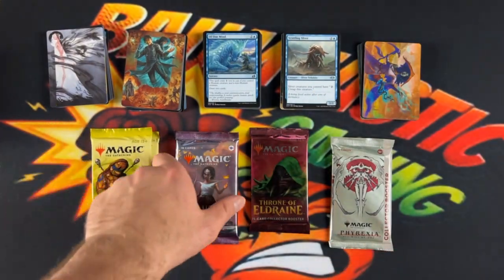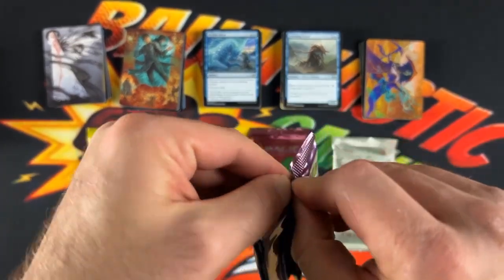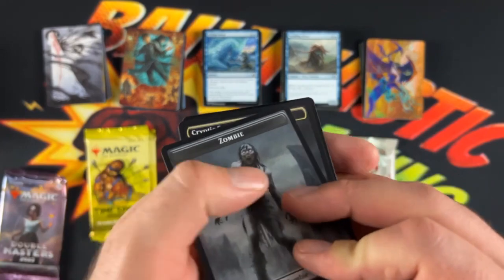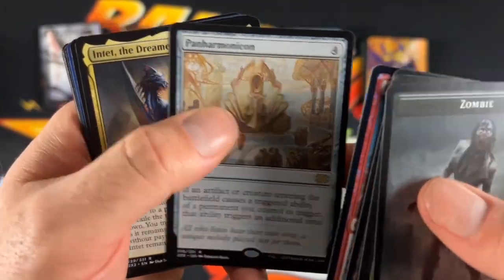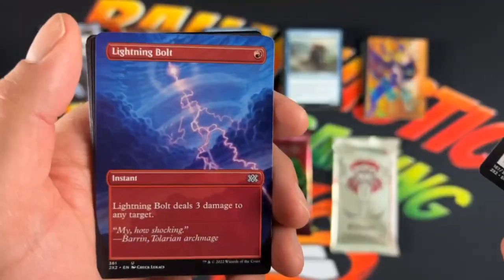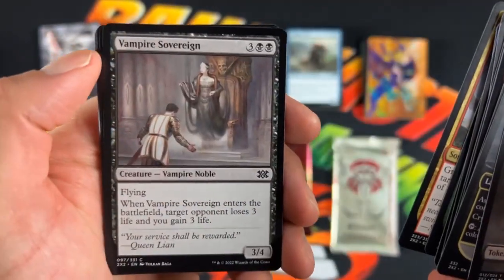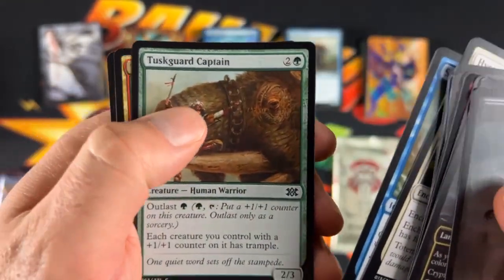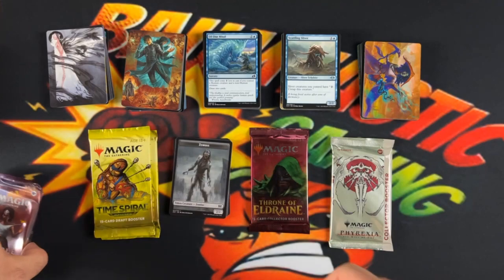Let's do Double Masters next. I'll save Time Spiral for last for the regular packs. There's our Zombie Token and Crypt Expires. Is it Boiler Workers, Living Lightning, Pan Harmonicon, and the Inet the Dreamer? So two rares. Aether Mage's Touch. We got the Bolt, Vampiric Rites, Rendul Shout, Ground Assault, Vampire Sovereign, Hyena Umbra, Spell Pierce with the Tusk Guard Captain, the District Legionnaire, and Living Lightning. Okay packs there.